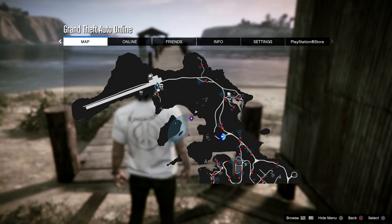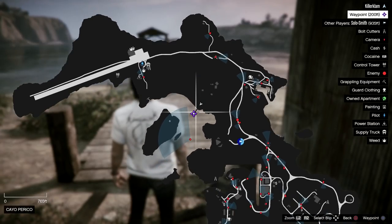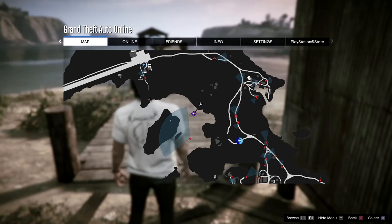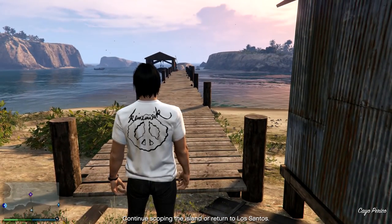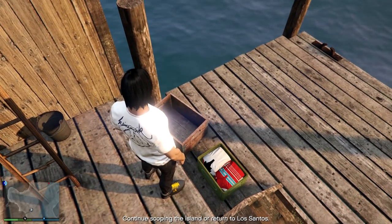My last one was found here on the map — there's this dock. This one might actually be 100% because this dock seems kind of useless otherwise. At the very end of the dock you can find some clothes right down there, snag a picture, and that's that.